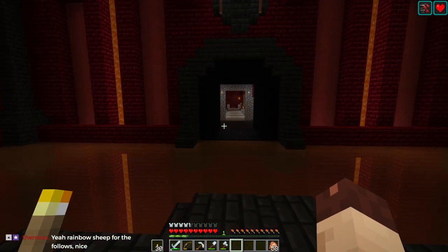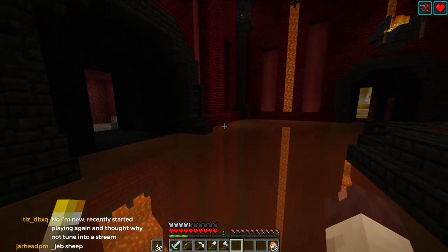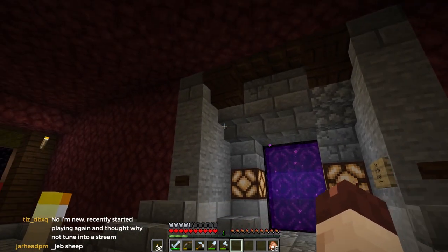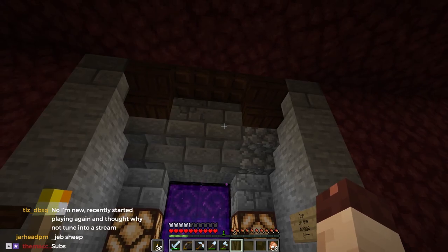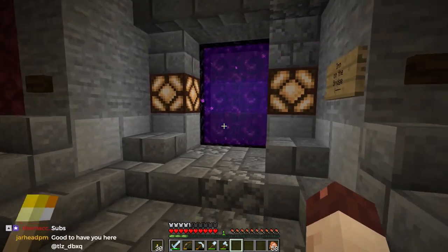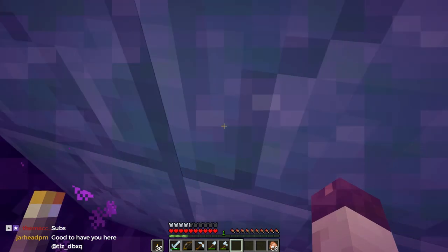There's rainbow sheep for follows, I think there's a star for subscriptions, and then there's a zombie for raids. I've redecorated this portal so it now looks a little bit more like the actual inn. It's hard to see in here but there's some dark oak up there, and the prismarine is the backdrop for the portal.